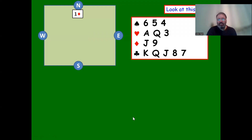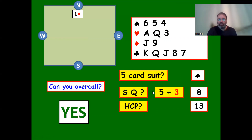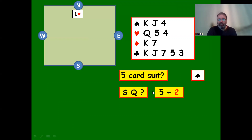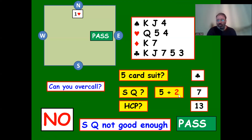One diamond is opened. We have a five-card club suit, suit quality eight (five plus three), thirteen high card points - we can overcall and bid two clubs. Another hand: five-card club suit, but this time suit quality is only seven - poor. High card points are okay, but suit quality is not good enough, so we should pass. Many people would bid two clubs here but that's incorrect.